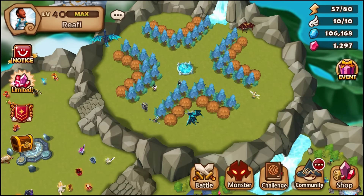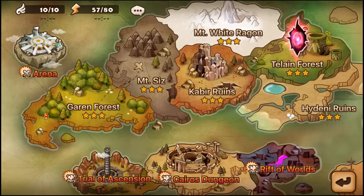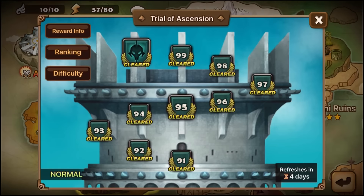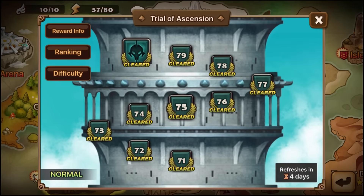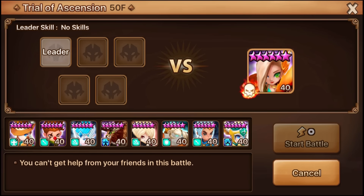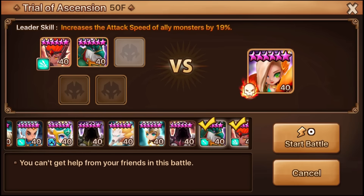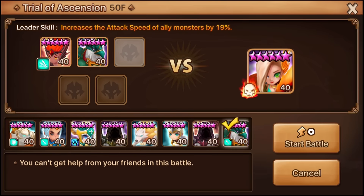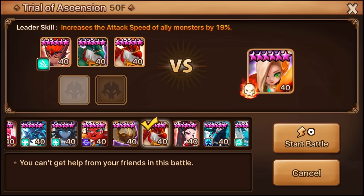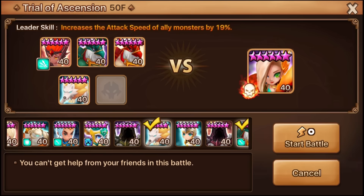What's up everybody, we're back with more Trial of Ascension. I already did a guide on the floor 100 boss, so we're going to do 50 through 90 — just the boss stages — because a lot of people have been stuck on them. I'm going to use the same farmable team, speed through the regular floors, then slow down at the boss stage and describe what you want to do, changing the team accordingly for different boss fights.